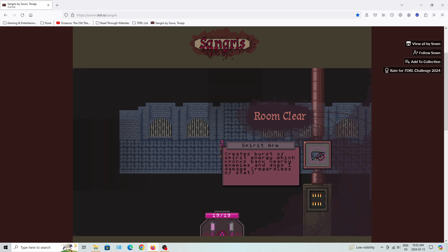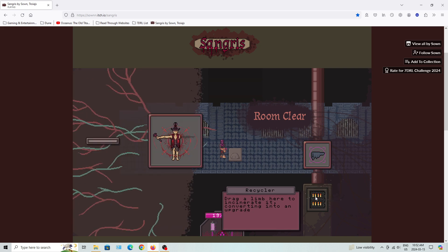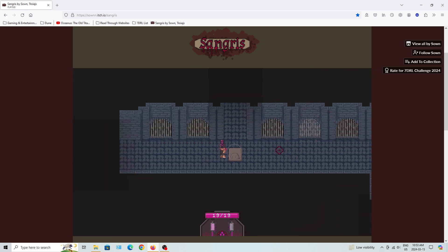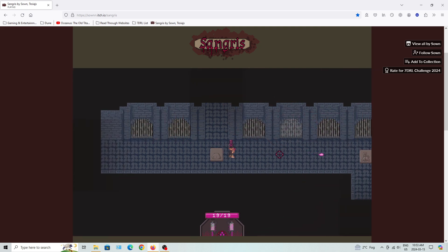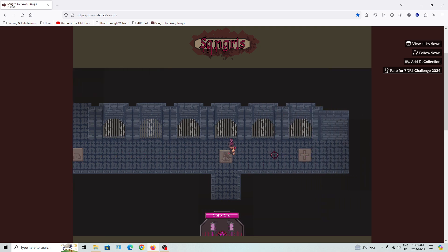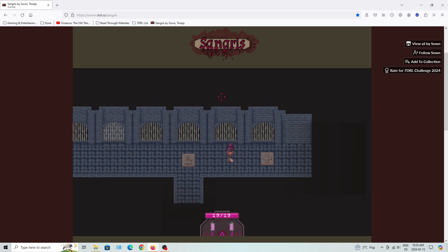I just want to check something. So, there is no sound for this game, by the way, just to throw that out there. Spirit Arm creates a burst of spirit energy which knocks back nearby enemies and does 1 damage regardless. So I can basically recycle it — drag the item here to insert it, converting it to an upgrade. There we go, I got two weapons.